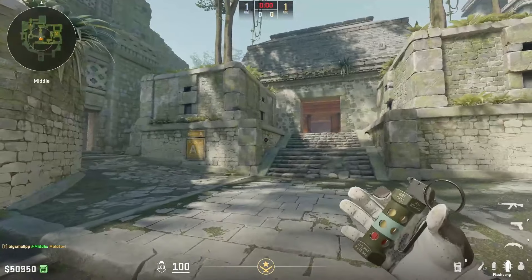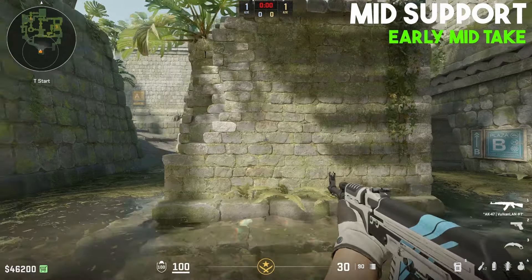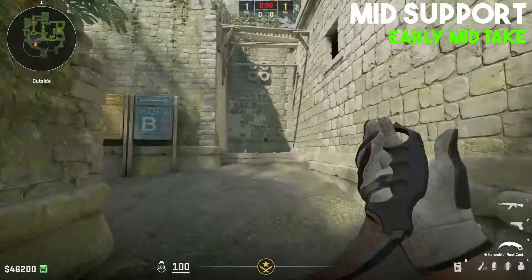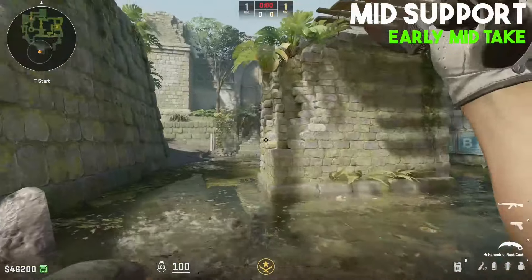On one hand, if they know all the lineups for the instant elbow smokes and there are two Molotovs behind the smoke and also two HEs, you're better off taking mid control at a later stage. For our first example, let's assume the CTs don't know how to properly take mid control, which means you can easily take it from them.